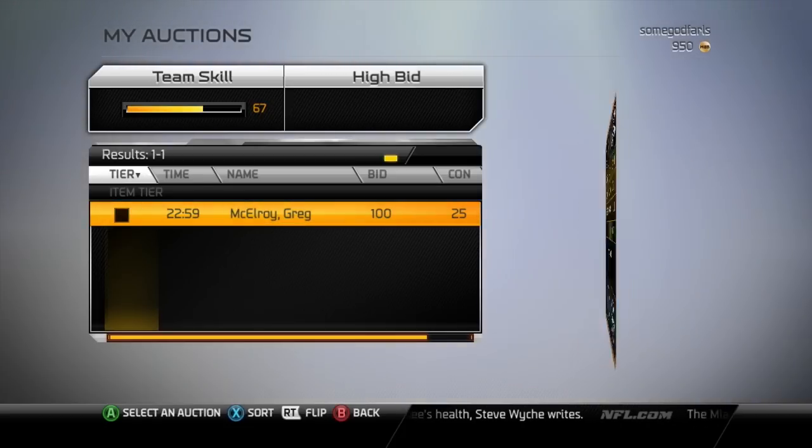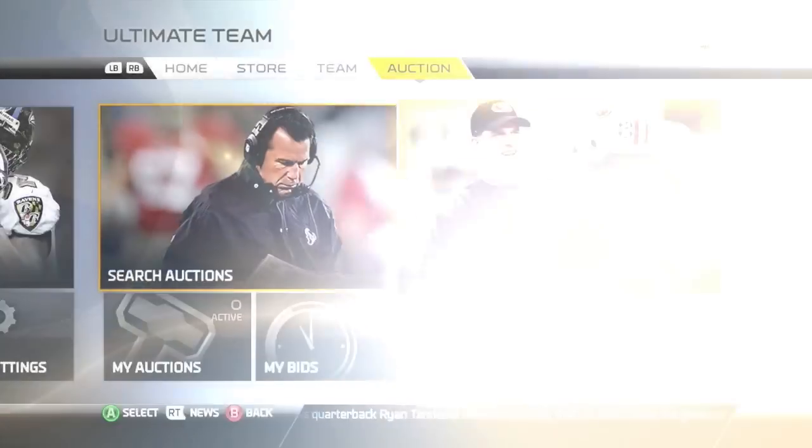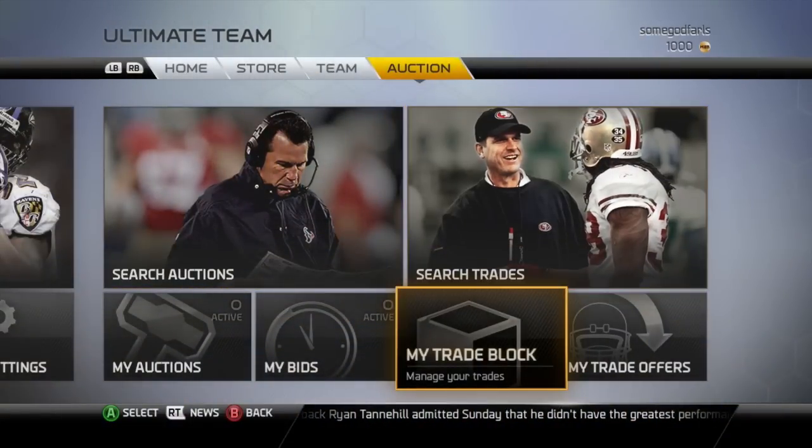If you're a little light on coins, try the trade block instead, which allows you to trade your items. Perhaps trade a lower-valued item for a higher one that will then sell for more coins on the auction block. That's all for this how-to, but stay tuned to primagames.com for even more great content.